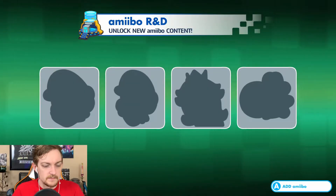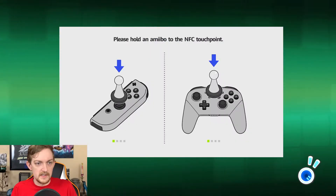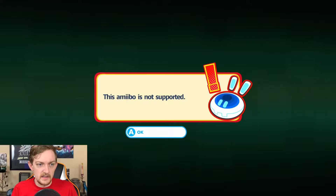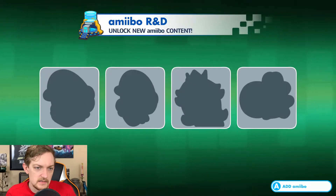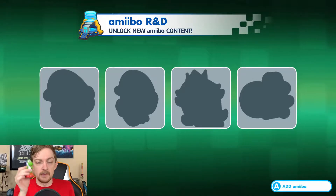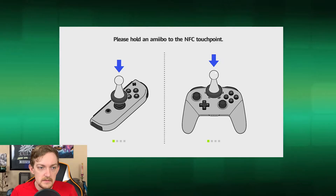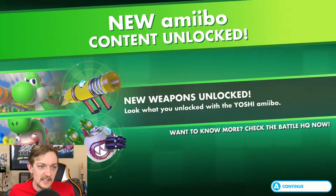I have one other Mario — this one is the Mario from Mario Odyssey. Still nothing. What the heck? Alright, this is my last ditch effort. I have the actual Yoshi. There might be different versions of regular Yoshi, but come on. Yes, there we go — new amiibo content unlocked! New weapons — look for what you have unlocked with the Yoshi amiibo.